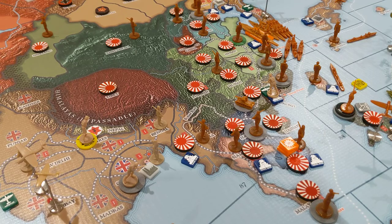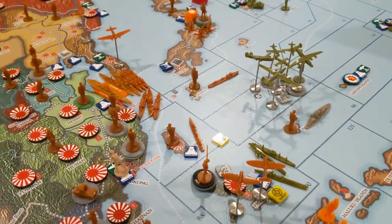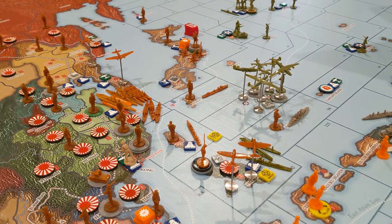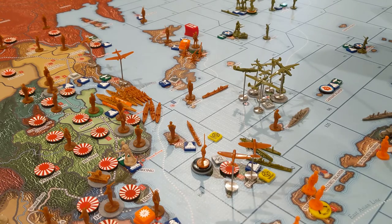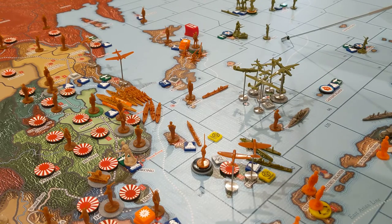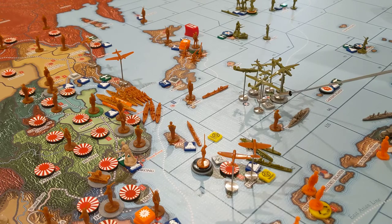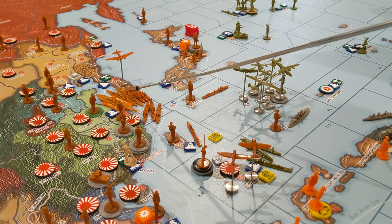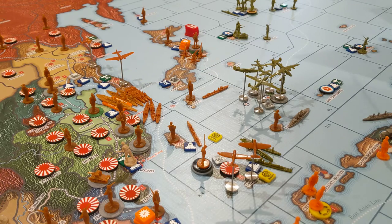Pacific Security: you score one under two scenarios. You can get it by controlling Midway, Wake, Guam, the Carolines, and the Marshall Islands — which Japan doesn't control any of those. Or by having twice the number of capital ships as the Allies. Japan has three capital ships and the Allies have none in the Pacific. So that's another victory point — Japan is up to three.